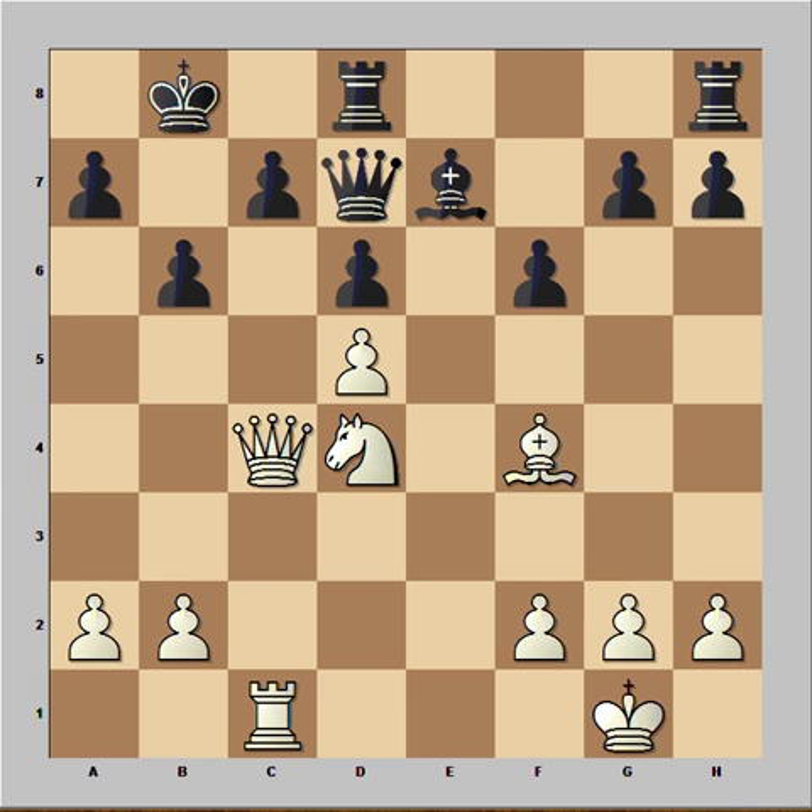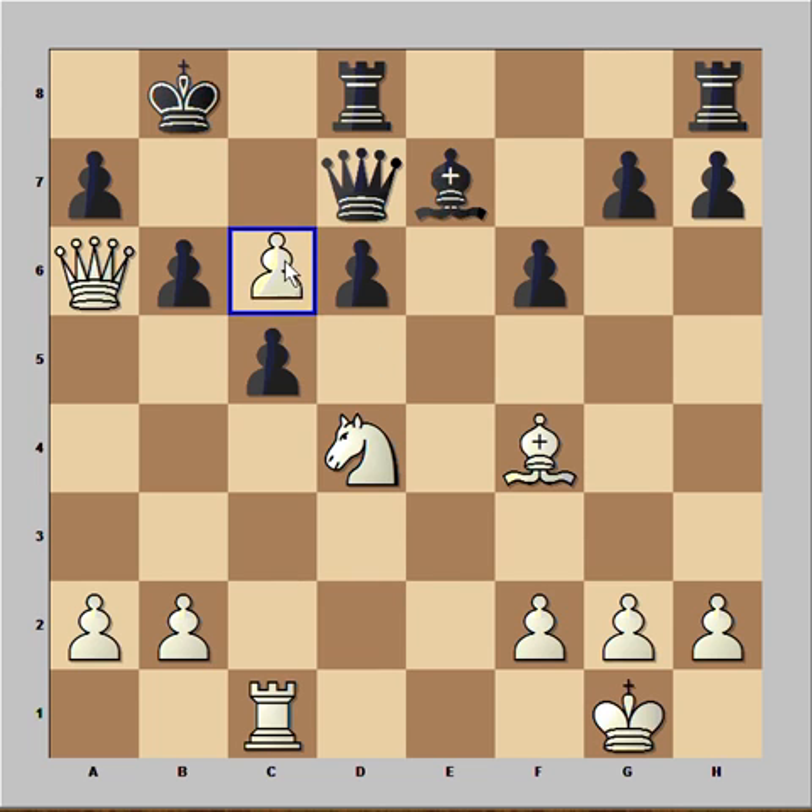Removing the defender of c6. Bishop takes. And now not immediately Knight to c6, because then King to b7. So first Morphy played Queen to a6, and Knight to c6 is coming. Black played c5. We have en passant — this is a very interesting pawn coming from e4 to d5, and now to c6.